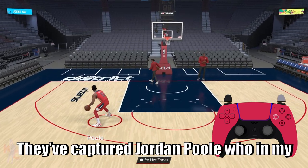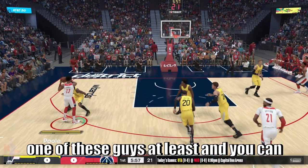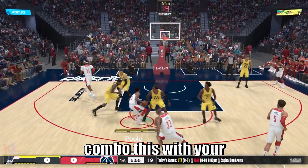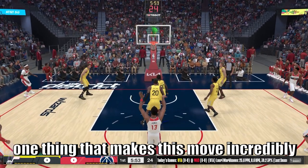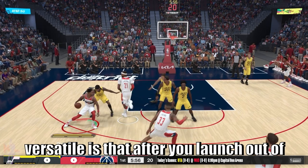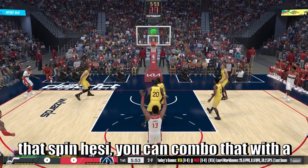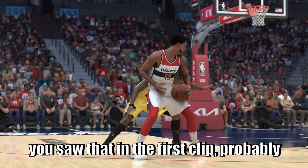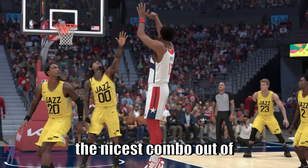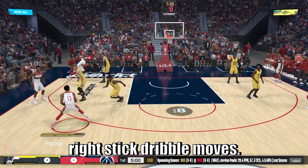They captured Jordan Poole, who in my opinion benefited the most from pro play — one of these guys at least. You can combo this with your step back jumper easily, but one thing that makes this move incredibly versatile is that after you launch out of that spin hesitation, you can combo it with a lot of your right stick dribble moves, as you saw in the first clip.